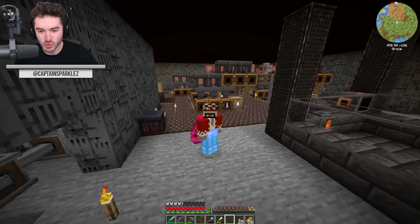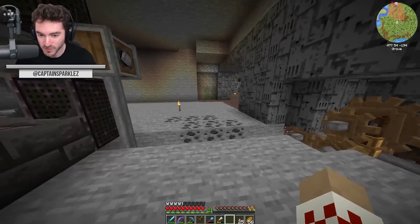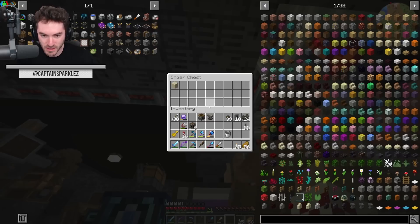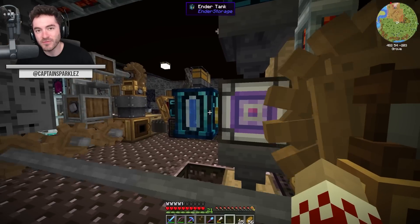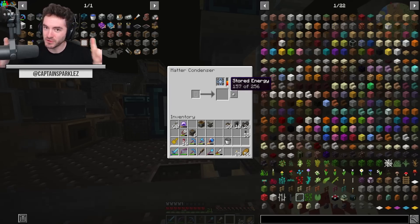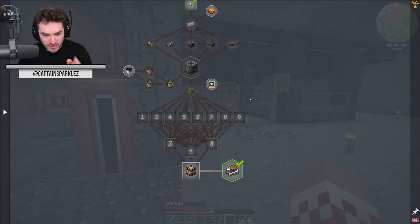Also between episodes, as usual, I beautified things with the factory blocks. I want to give big kudos for a helpful tip in the comments on the last episode about the matter condenser. We're feeding sand in from the ender chest, and it's slowly producing the matter balls. But you can feed water into this thing — look at the speed right now! Why don't they tell you to just feed water in? The guide just says make sure you choose an item that's not too valuable.